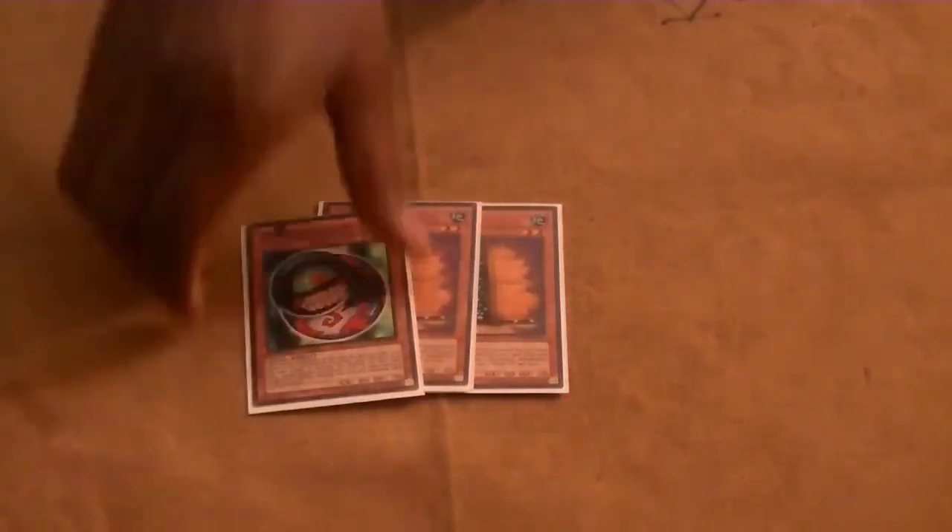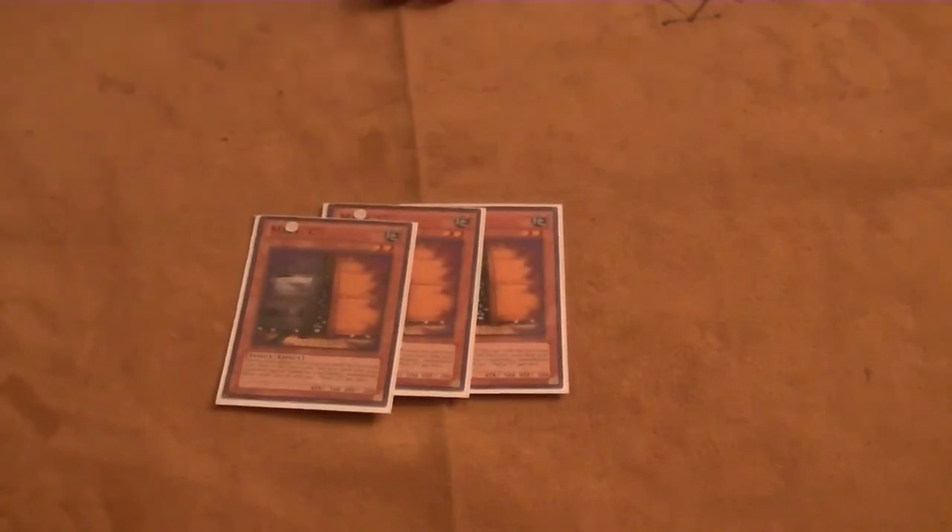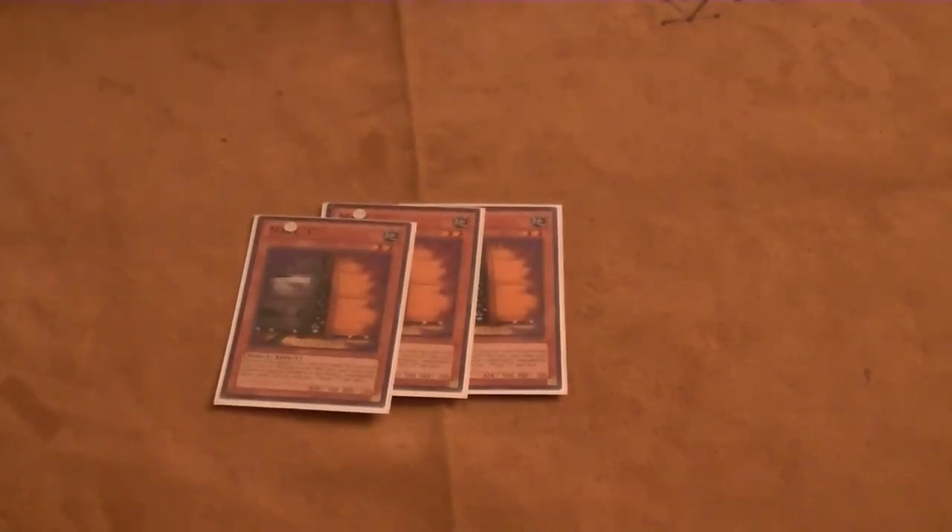For the side deck, we're going to run triple copies of Maxx C. We need to get that advantage as fast as possible, and if our opponent wants to help us by giving us cards to draw, Maxx C will definitely get it there for us.